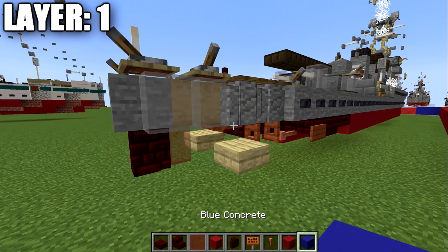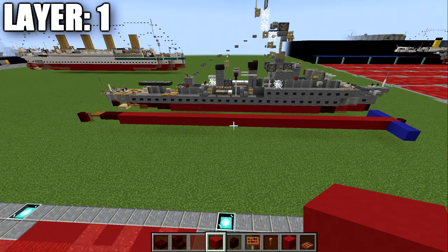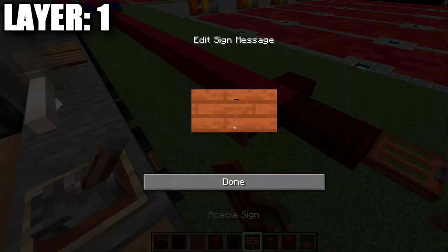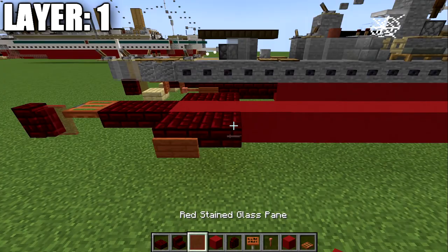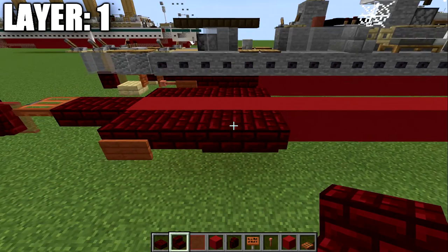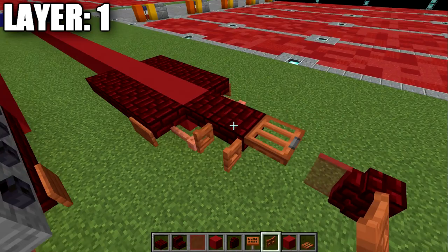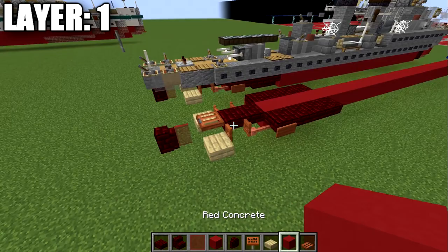We take a red nether brick top slab and place it coming off the stern red concrete block, the same on both sides. Then we place down an acacia wood sign on the side of these top slabs, and then a red nether brick top slab going forward from those. We place down two red nether brick upstairs on both sides to start forming the rear of our ship. Then we place a lightning rod coming off the two top slabs, followed by an acacia wood fence gate opened toward the top slab on both sides. After that, a birch wood slab coming off the fence gates forms the stern of the ship.